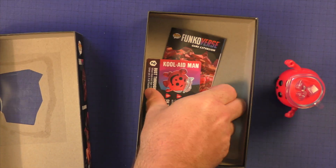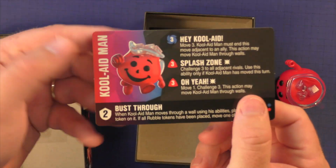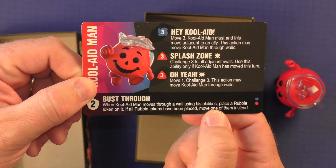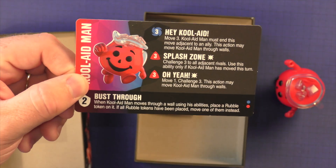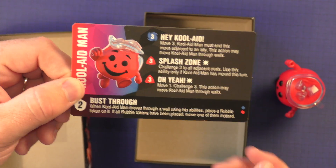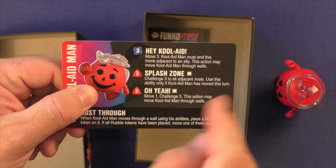Underneath here is where you're going to find the additional information. You're going to get his power here — 'Bust Through.' When Kool-Aid Man moves through a wall using his abilities, place a rubble token — and these are those tiles. If all rubble tokens have been placed, move one of them instead. So he can bust through walls, which is really cool.